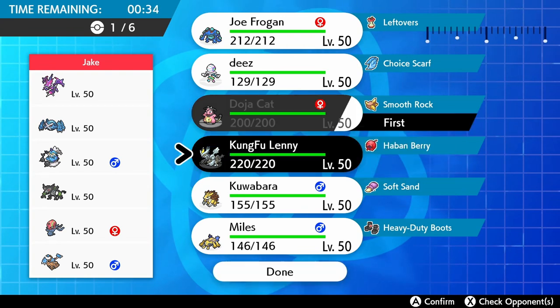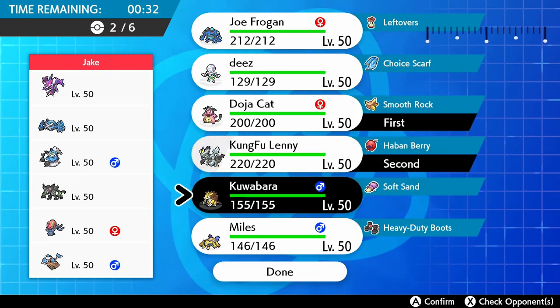Hey everyone, my name is Joe and we're here — this is going to be week number 5 of the UPBA, and we're up against Trexo and his Portland Timbers.